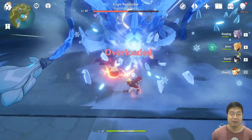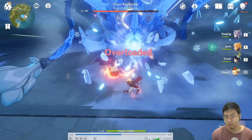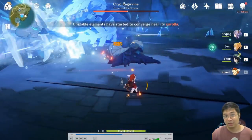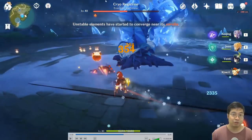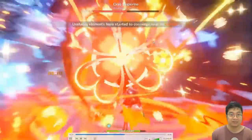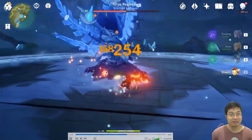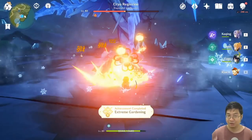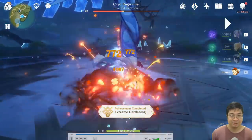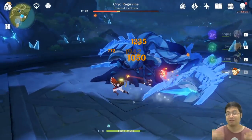Next are two achievements for fighting the quiet flower. The flower will have a little core at the root — break that, then the flower starts to spin. When the text shows 'unstable energy is starting to converge near its cholera,' the flower's head is vulnerable. Hit the flower's head at this moment to stun it and take more damage. You can use Klee's mines or AoE damage to hit the spinning head. Doing so grants you the Extreme Gardening achievement.